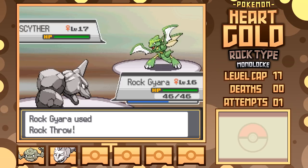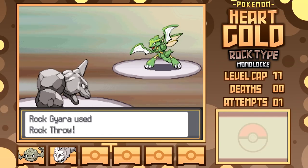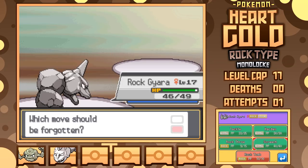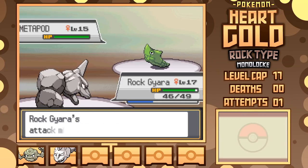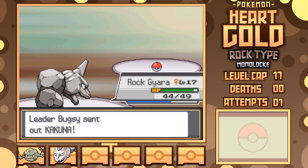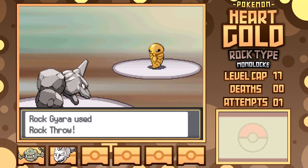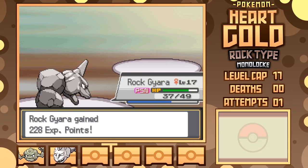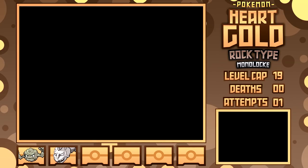He leads off with Scyther as I go with Onix, hitting a Rock Throw as Focus Energy comes down, with Quick Attack following up for a grand total of 3 damage, before a second Rock Throw KOs, leveling Onix up and giving me access to Rock Tomb. Second is Metapod — after missing Rock Throw once, I land the next two taking it down. Rock Throw is a two-shot on Kakuna as well, but Kakuna does manage to poison Onix. At least Kakuna did more damage overall in comparison to Scyther.